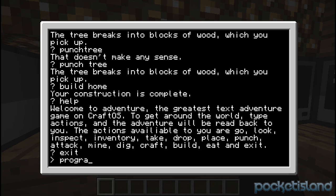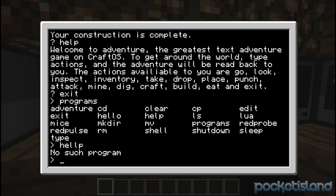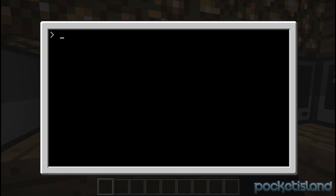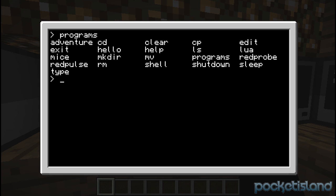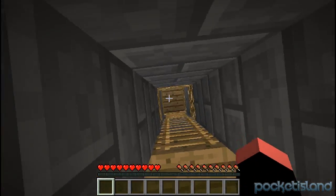Let's go back to the list of programs. You have some basic programs such as hello, and stuff like that. If you want to exit, you can type in exit. Red pulse and red probe are the ones if you want to go look for redstone creations. You also have clear if things get too cluttered. And you have a bunch of other programs like Lua edit — you can actually program your own stuff, your own programs, and even edit directories. So that's kind of cool.